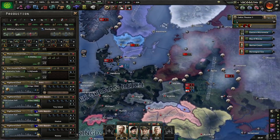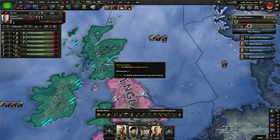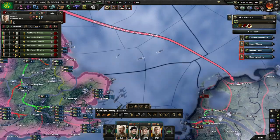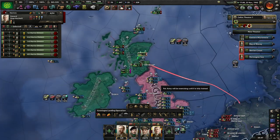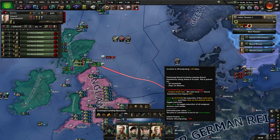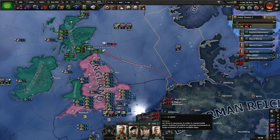The Soviets are really pushing into Poland now. I might just set up the naval invasion from both ends to Groningen and Leeuwarden. We need 50% air and naval supremacy but only have 15%. Well, I think I know how to fix that.